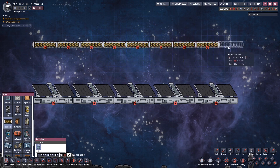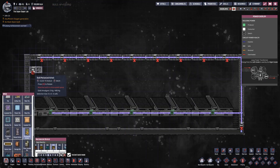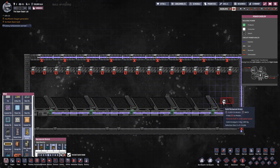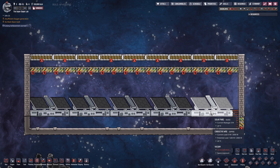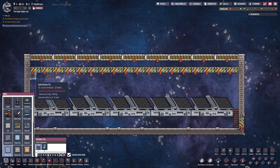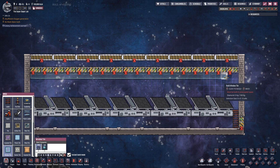I begin with a line of bunker doors for protection from meteors. Then under those I put mechanized airlocks — they are for destroying the regolith that collects on top of the bunker doors. Directly under them I put an array of window tiles, and they will stop all the regolith from falling on your solar panels and will also let the sunlight through.